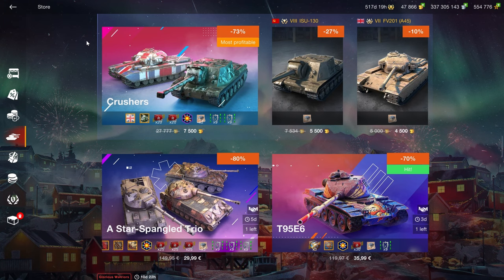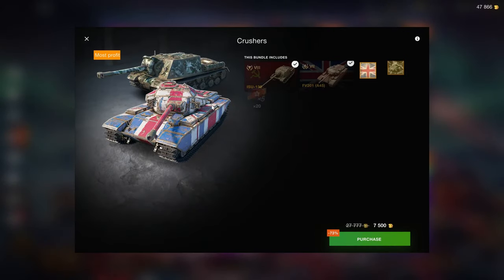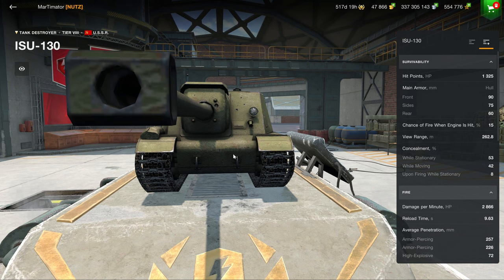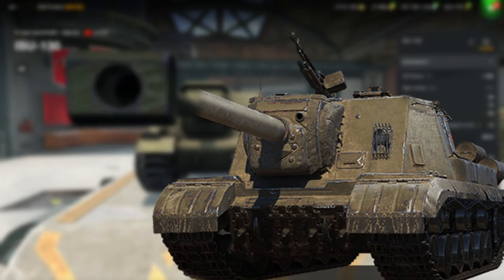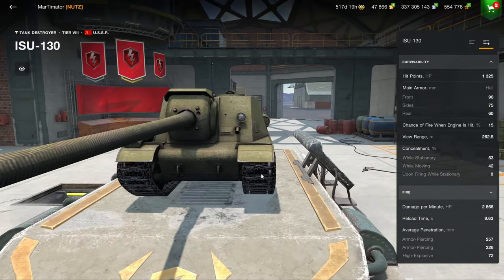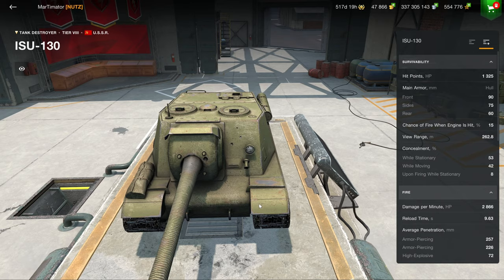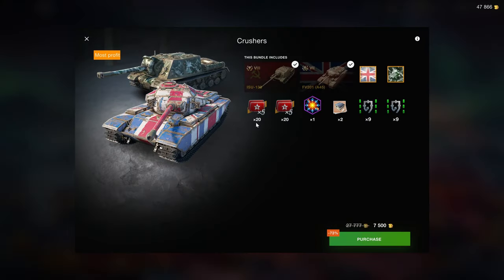In the tank section, we start off with the Crushers, which are about as enjoyable as having your testicles crushed, because the ISU-130 is one of the worst tier-rate premium tanks that ever existed. They took the ISU-152 and used the only thing actually good about that vehicle — the BL-10 gun — and replaced it with a gun you can also find on an SU-130 PM. This is a terrible vehicle that does not belong in anyone's garage and you should never buy.